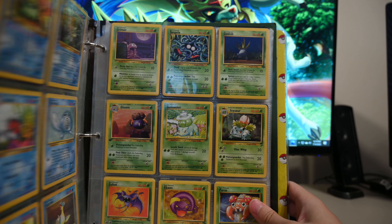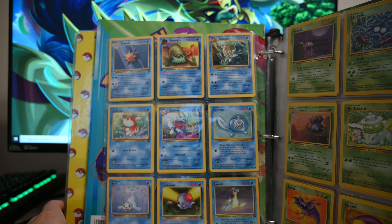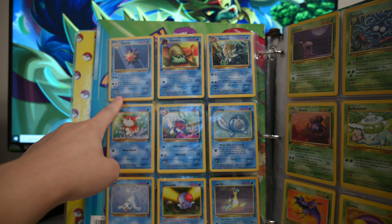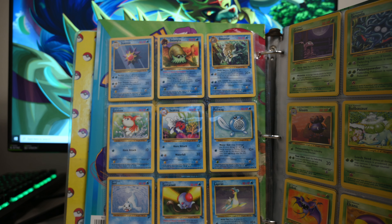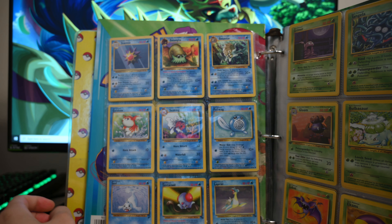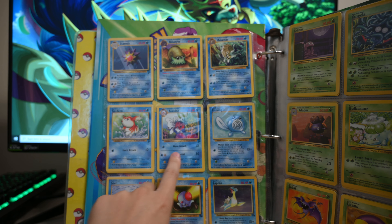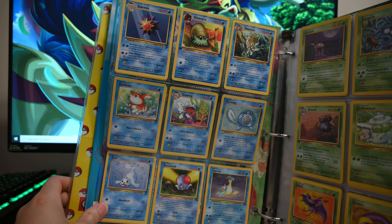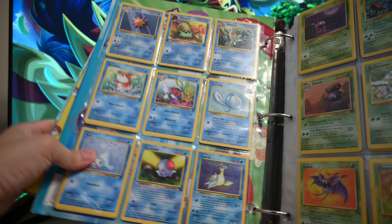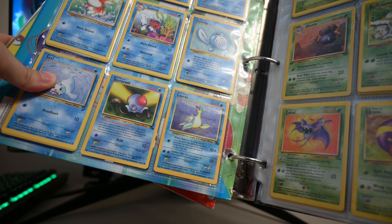Next page — we got some more water Pokemon. We got good old Starmie over here, Omanyte looking fly, we got an Omastar just chillin' in the water. Goldeen, Seaking swimming with the Coral Wreath. We got a Poliwag, good old Seel down here, Tentacruel. And then this is actually a hollow Lapras — looks pretty cool.